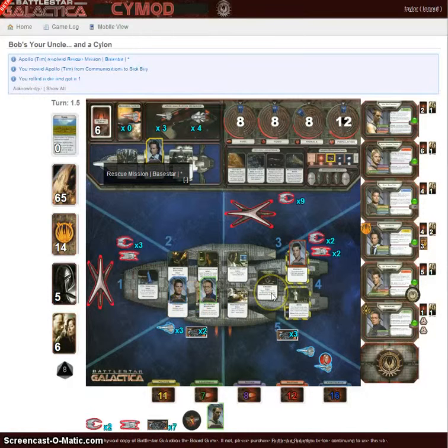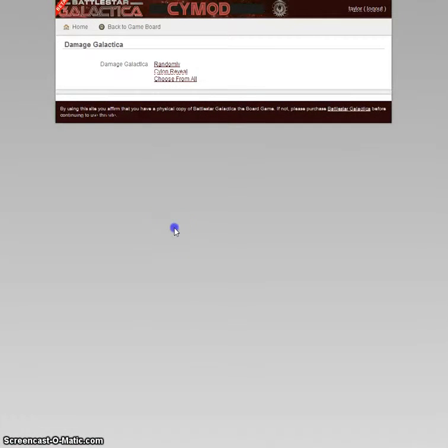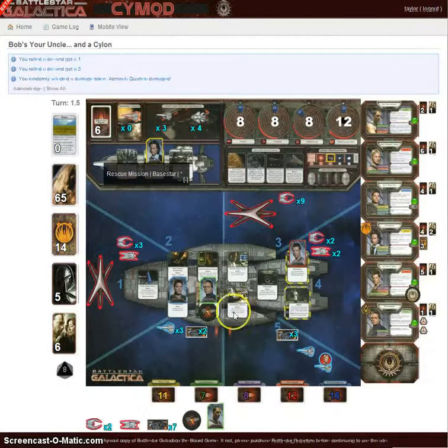I'm going to launch a viper into sector five, and I will hand it over to Apollo so he can take his action. Apollo goes to sector five with the viper.